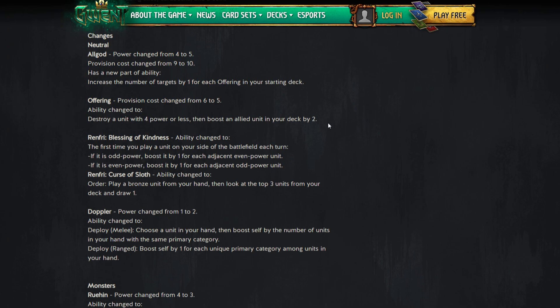There have been so many changes to Renfri. Blessing of Kindness — the first time you play a unit on your side of the battlefield each turn, it gets an odd power boost. They're changing this effect because sometimes you'd just play a whole bunch of units and the Blessing of Kindness value was insane.